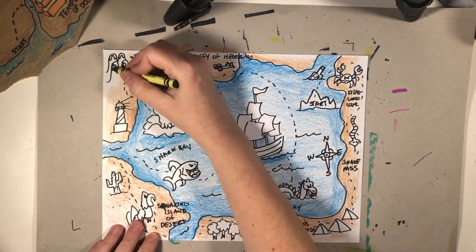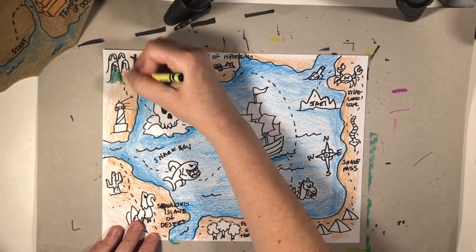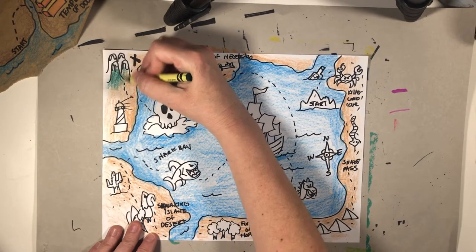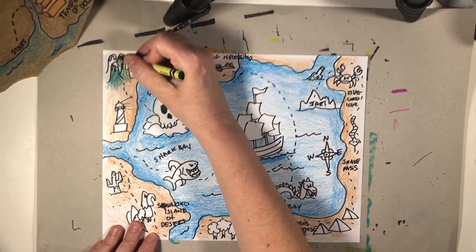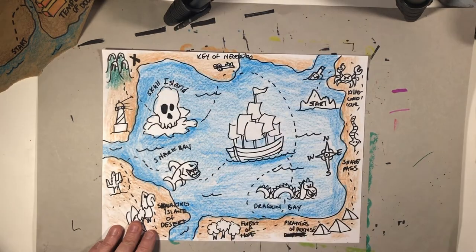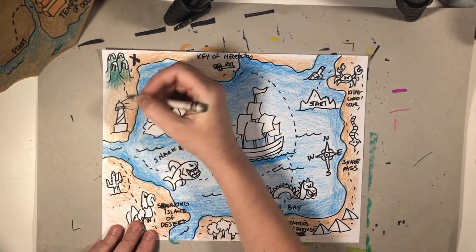I might use some different colors on here — if I want my mountains to be kind of green, I'm going to use my same fading technique. As they come down, I'm going to fade them into the land. I might just leave the tops of them white. Let's make that top of this silver.